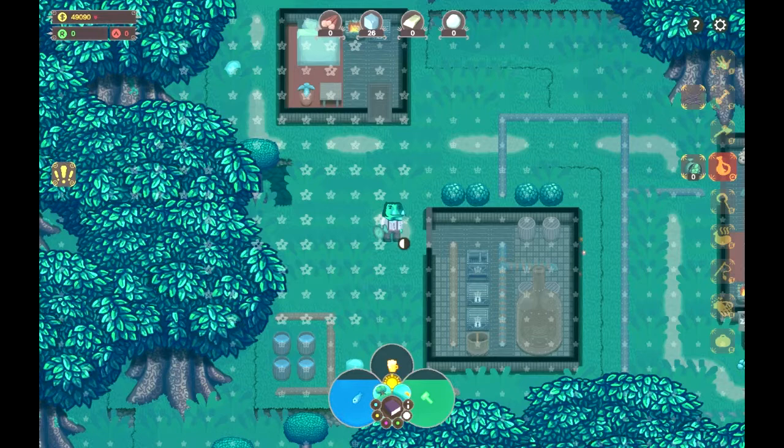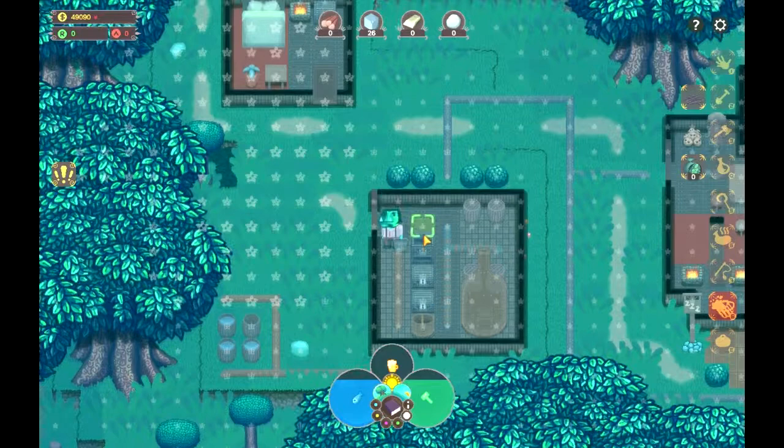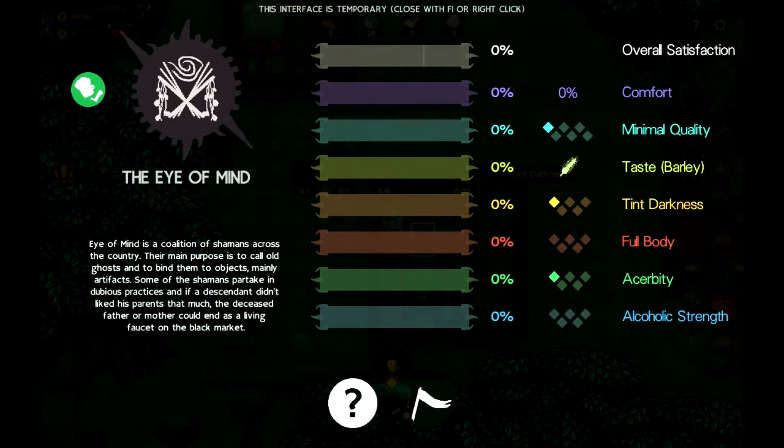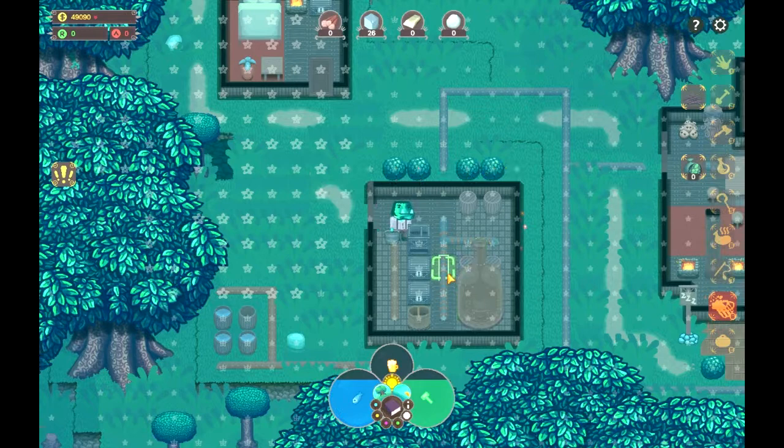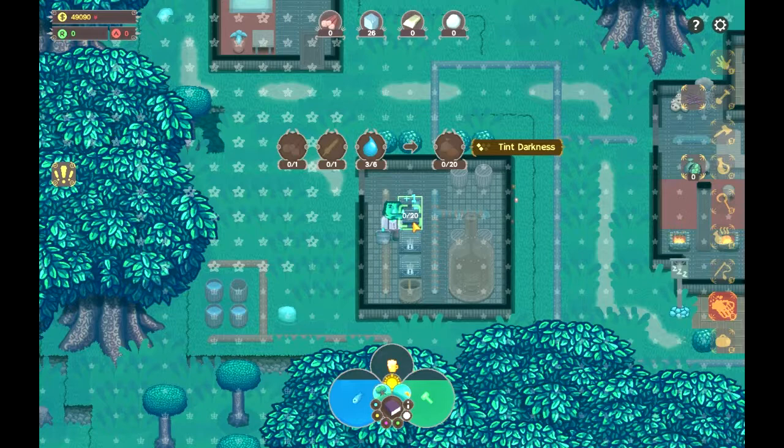So how do we go about getting our first batch of beer going? First, let's grab ourselves a thing of rain water. Now we check what clan we are serving — we are serving the Eye of the Mind clan. What they would like is the taste of barley, a slight tint of darkness, no full body, a little bit of acerbity, and basically zero alcohol and strength. In order to control the tint of darkness it's all dependent on how much water you put in: by putting in two droplets of water we get one tint of darkness, adding more gives additional tints.